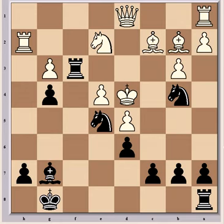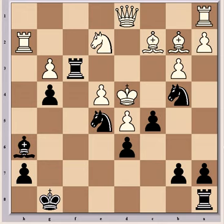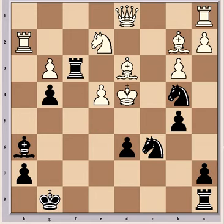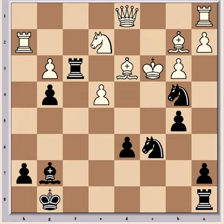Another possible move, and also winning, was c5 check. Where after dxc6, which is the only move, Black can play b5. Where Nec6 and mate is threatened. And in actual fact, the only way White can avoid it is with Bd3, because now he has use of the c3 square — it's not attacked by the rook anymore. So Nec6 check, Kc3 is the only move, and now Bg7 is a completely winning attack.